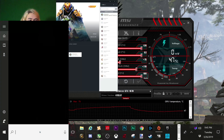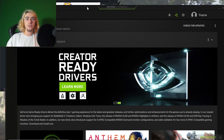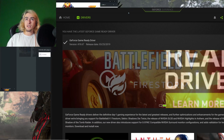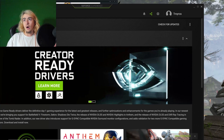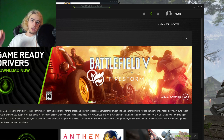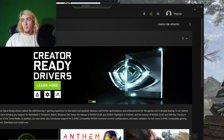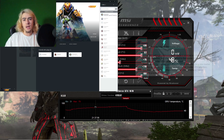The first thing we are going to need is that brand new driver that just came out — I believe it is 419.67. You're going to want to download that driver and make sure you do a clean install. Don't do the quick install; do the custom install and then click 'Perform a Clean Installation.' After that's done, you will restart your computer.